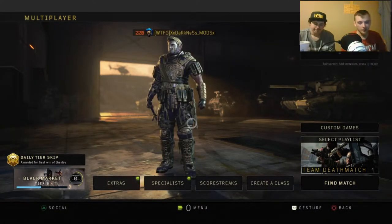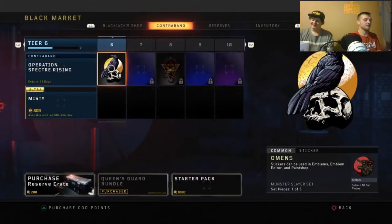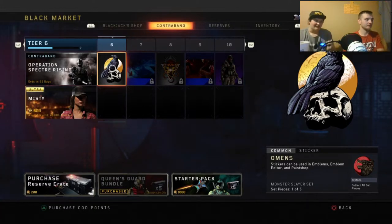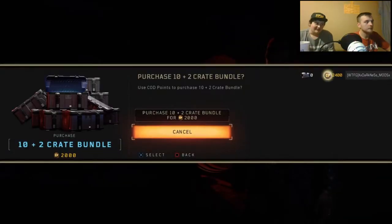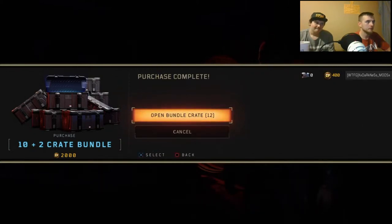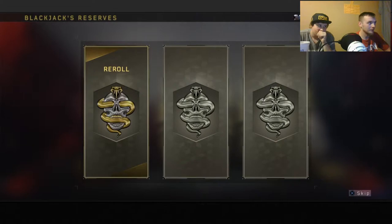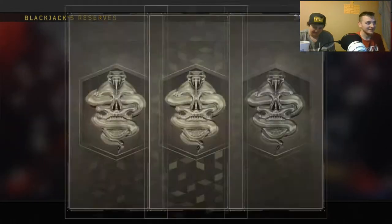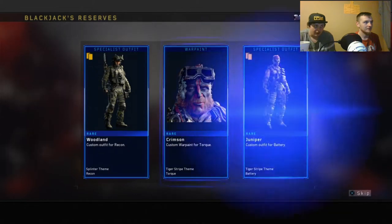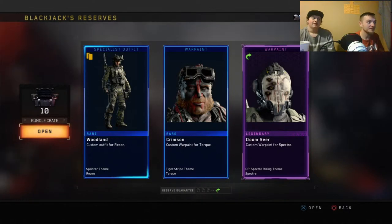Alright, we'll be back on Visionary's account and we'll open some more, hopefully I get something good. Alright guys, we're back on Visionary's account, fixing to open some more crates - hopefully I get something good. Here goes nothing. Number one - re-roll, okay. Number two - oh my god! Hey, you got it for Specter - that's dope, I'll take that for sure.